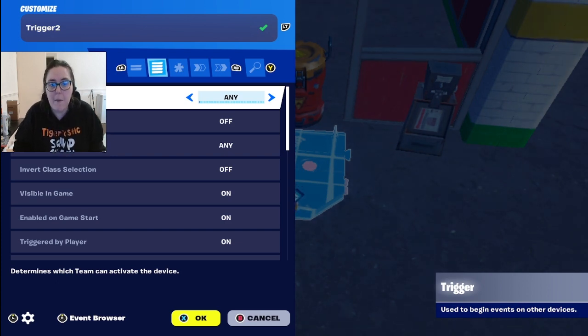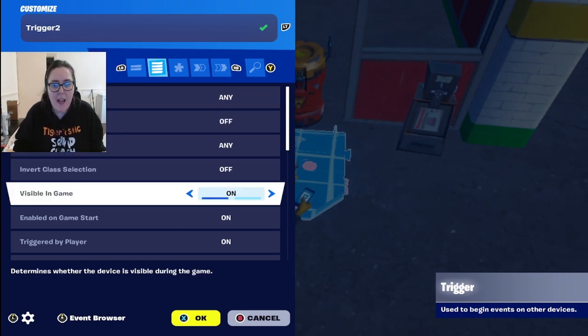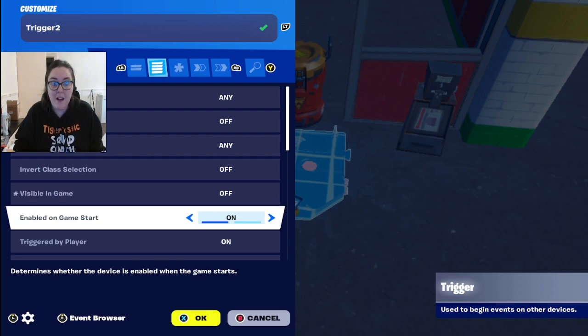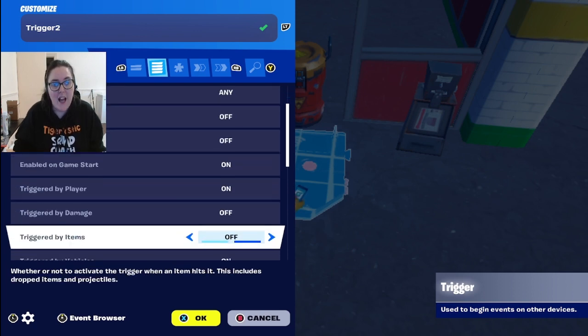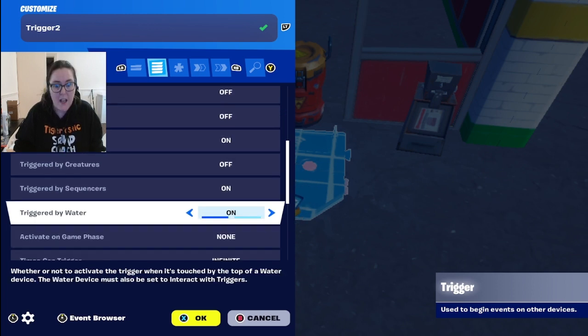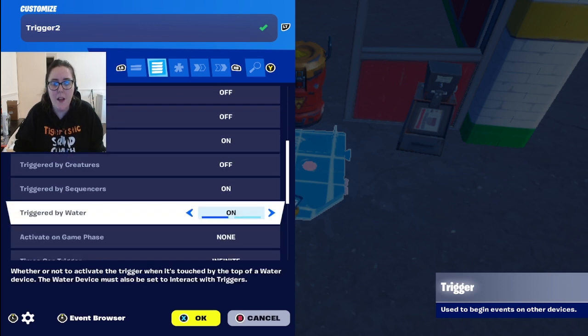You can set it so it only triggers by a certain team. 'Invert team selection' means anyone but the team you've chosen. 'Visible in game' — turn this off because we don't want to tell people that a trigger is here, otherwise they'll expect something. 'Enabled on game start' — yes. 'Triggered by player' — yes. You can also have it triggered by damage, items, vehicles, creatures, or water, but for this I want a player to trigger it.